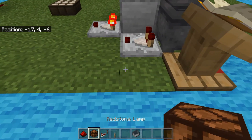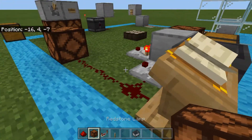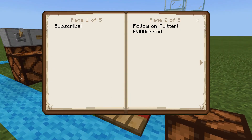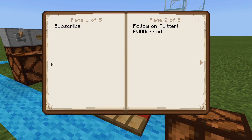One that people may not be aware of is that you can actually create a signal off of a lectern when you put a book on top of it. If you look at the redstone lamp on the left side of my screen, you can see that as I flip through these pages, we create a signal every time I flip the book.